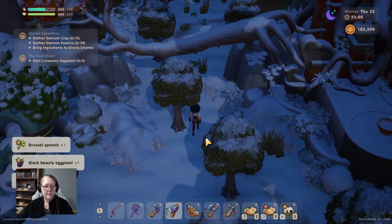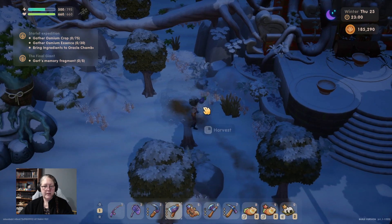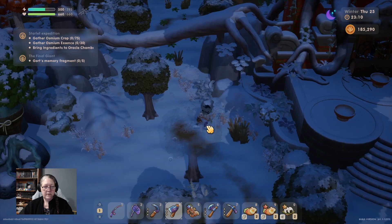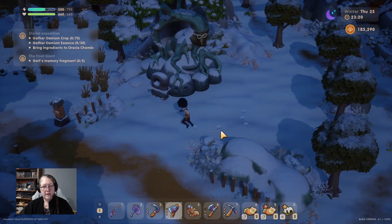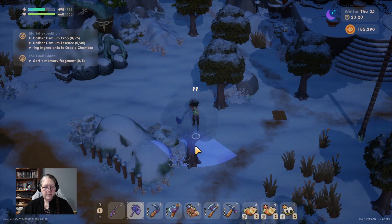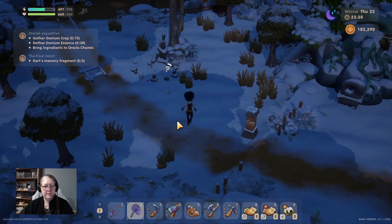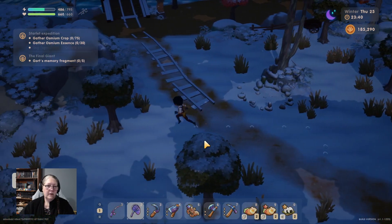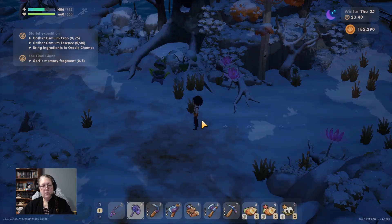Grab that, grab that, definitely grab that - how are we doing for space? Hands on the wrong buttons - black beauty eggplant. I saw a wasp over here we were going to catch - not with that we're not. All me derping it up. I could go to the mines but we're going to just head for home through the forest - I've got one space left.